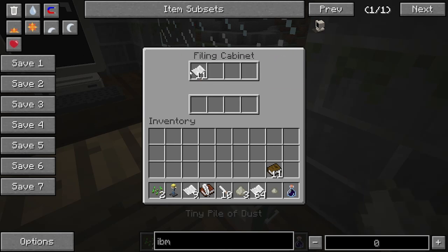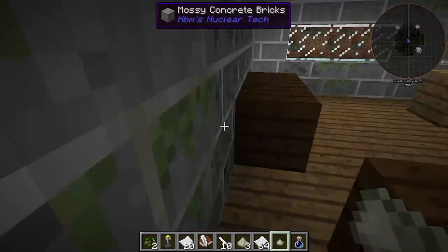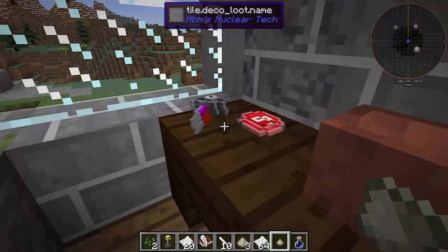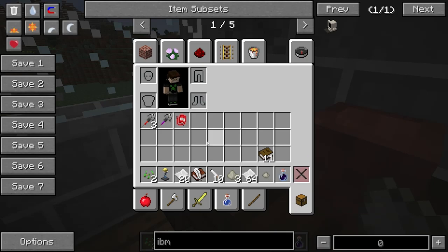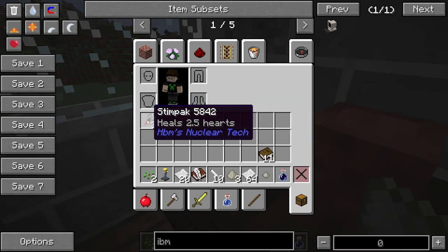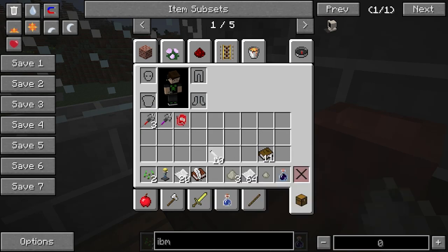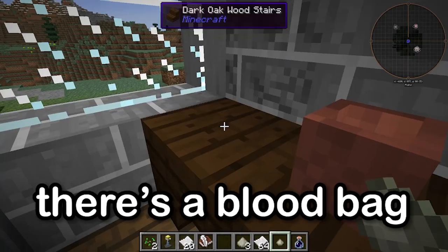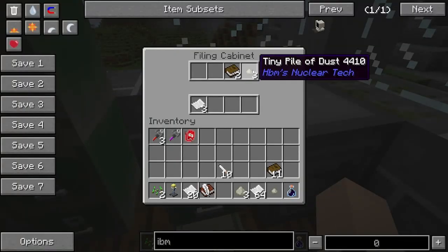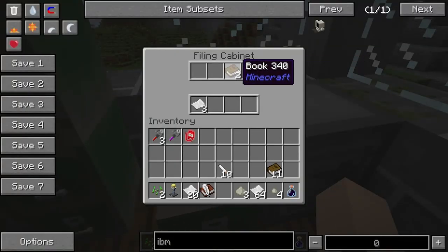We got two more books in here, a tiny pile of dust, and 11 more pieces of paper. I'm telling you, you've got bookshelves for days in here. We have a storage room — looks like we got a blood bag, one medkit, and three stim packs. I don't know why there's a blood bag in here. We also got a little safe and another tiny pile of dust and more paper.